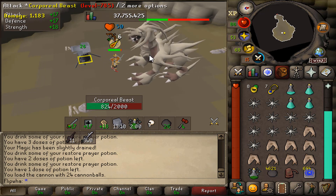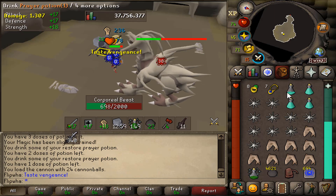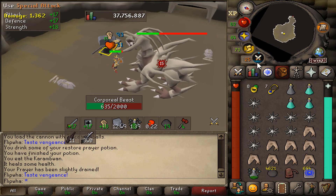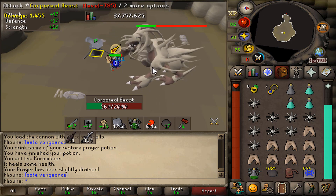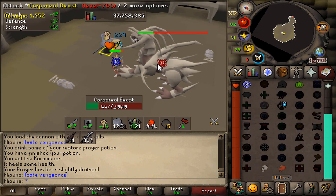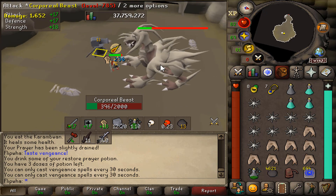The corp is nearly three-quarters of the way down in health and we still haven't used any food - just a couple of sips of prayer potion to keep prayer up. The corp did just hit us so we ate up slightly, just to stay at full health to be safe. Every time you get your spec back with the Fang I'd recommend using it. The best thing to use is a Divine Super Combat potion to keep your strength and attack as high as possible.